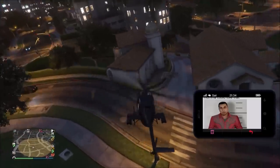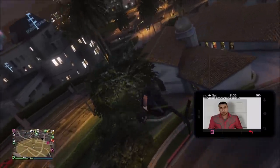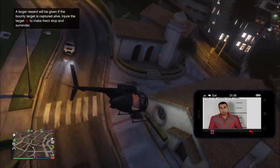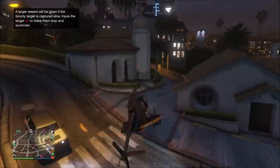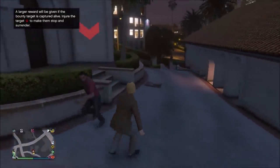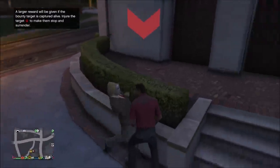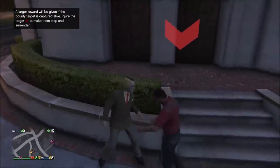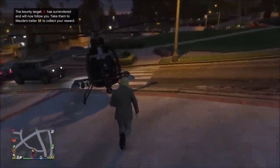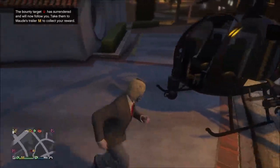Here we're going after our third target, just hovering over the area. I happened to hover over a rooftop and the target was spotted. Keep using the helicopter — it's the quickest way to find targets. We land and this guy wants to fight versus the last guy who ran away. We're just going to fight him, beat him up. Just punch him a few times — don't use any melee weapons, I recommend just fists. When that red marker disappears, that means they surrender. Red marker is gone and they're going to follow us to the helicopter.